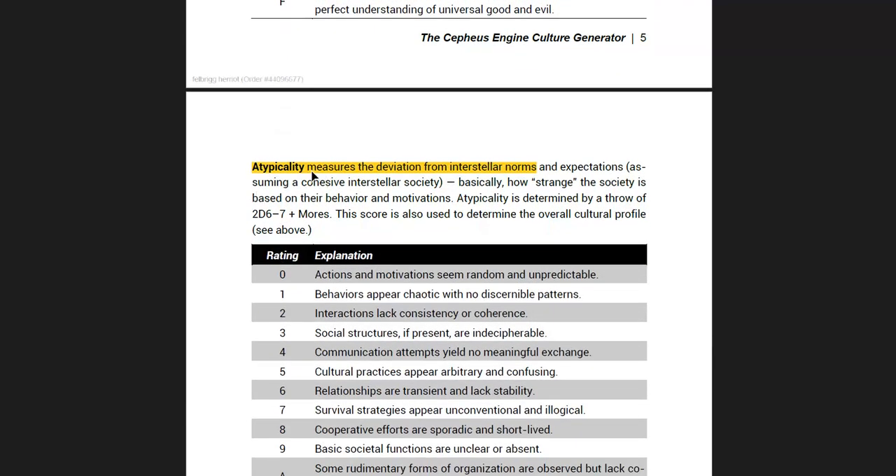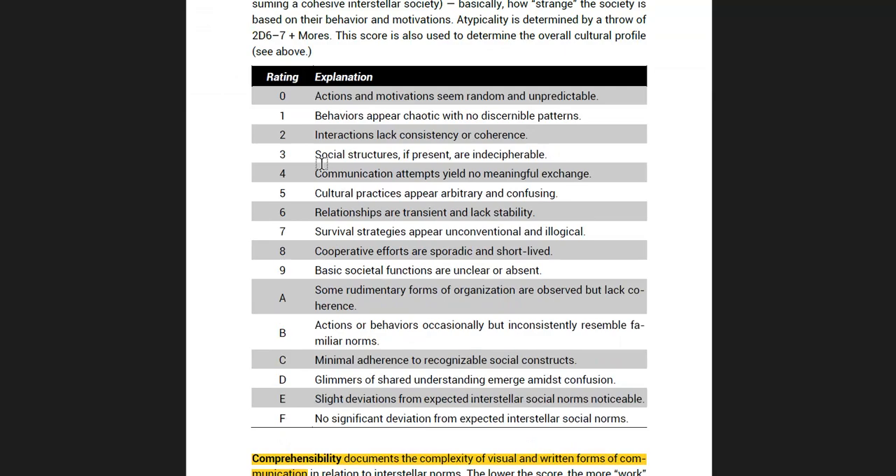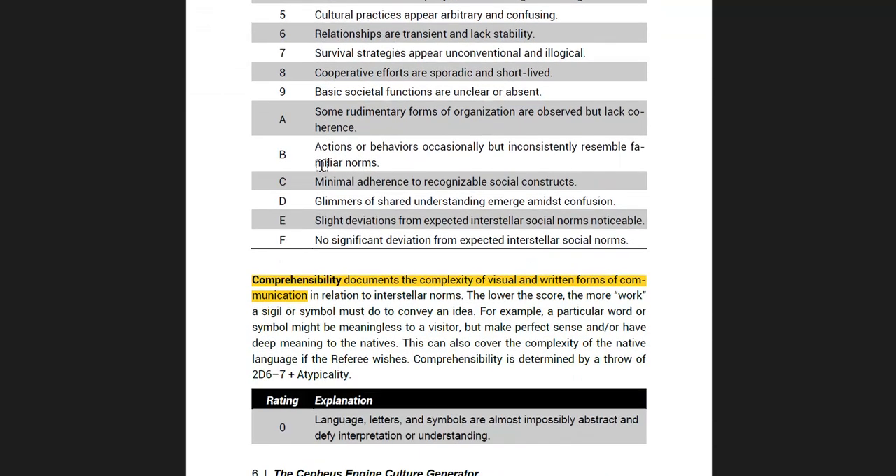Atypicality measures their deviation from the interstellar norms. So we all imagine as we're travelling across the empire from planet to planet that all of the civilised planets are pretty much the same. Well, here we can vary them radically or fit them onto the normal profile.